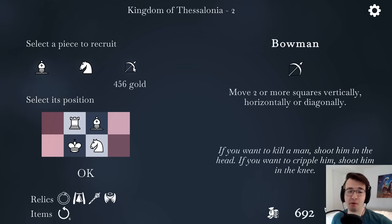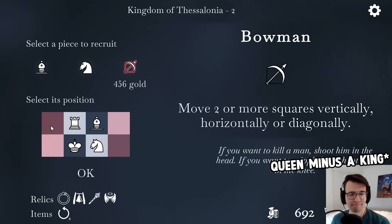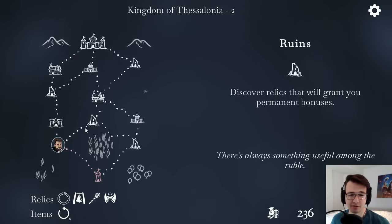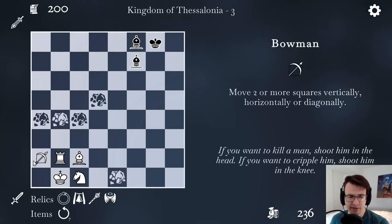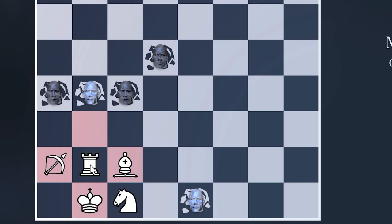Afterwards, I could get a new piece like a bowman. It moves two or more squares vertically, horizontally, or diagonally. So it's basically a king minus a queen. I can place it in my starting position and take out another battle. Every selection has a battle, and then I get a reward. This one will be upgrading my units. And now you can see there's a barrier of rocks on the field.